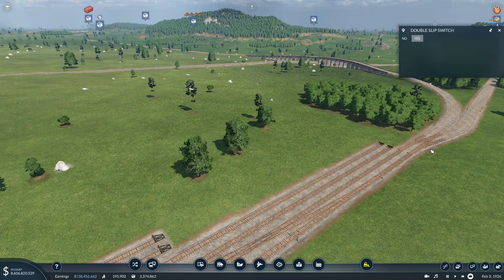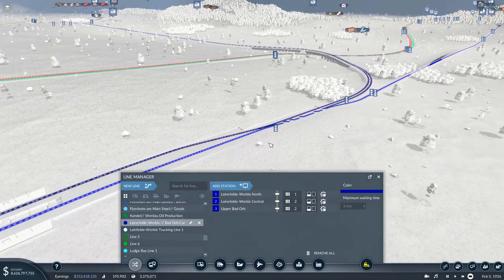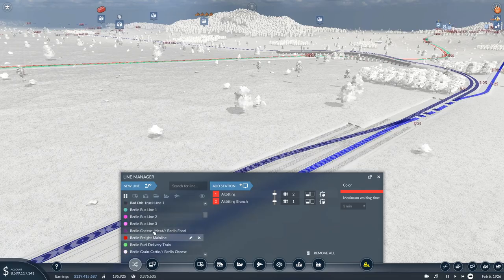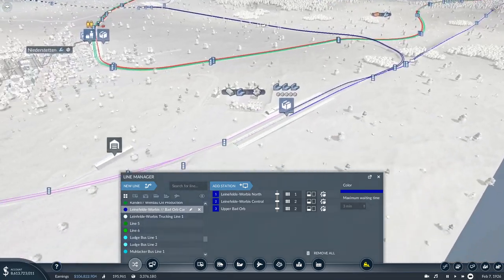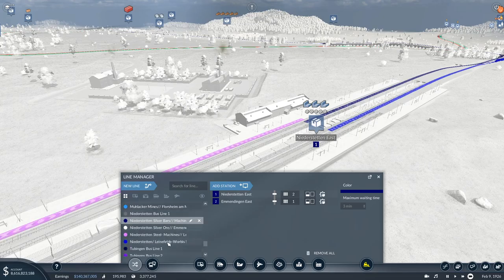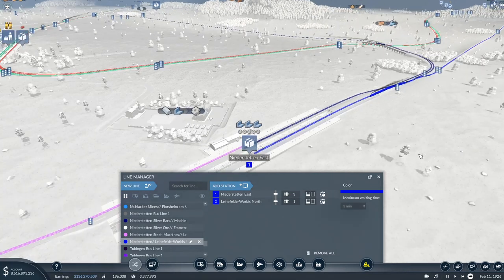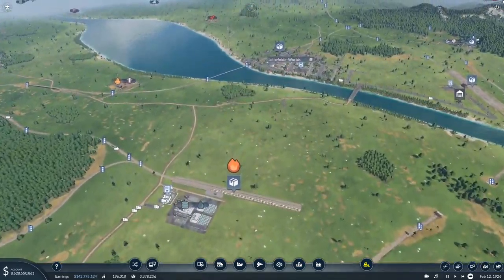I don't understand why that line is now choosing not to cooperate. Oh shit, oh shit. You're here — no. You're here, what if I — there it is, now we're working. Alright cool, that should have fixed it.